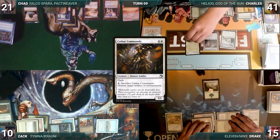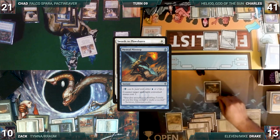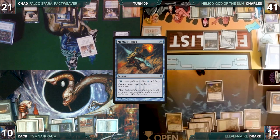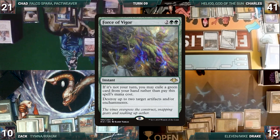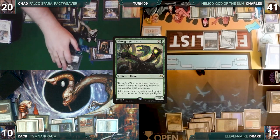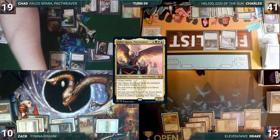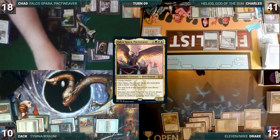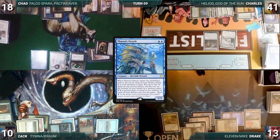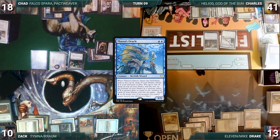In his second main phase, Chad casts Mana Crypt. He casts Swords to Plowshares, targeting Hushwing Gryff. In response, Drake pays two life to help cast Mental Misstep, targeting Swords to Plowshares, countering it. Chad casts a Sol Ring. He casts Chrome Mox, imprinting Force of Vigor. He recasts Mana Gorger Hydra. He taps his Mana Confluence and Horizon Canopy to help recast his commander, Falco Spara. Mana Gorger triggers and gets a 1/1 counter. He taps his Atacar Waste to help cast Thassa's Oracle. Mana Gorger Hydra gets a counter. Thassa's Oracle resolves, but doesn't get a trigger because of Hushwing Gryff. Sadly, Chad passes the turn.